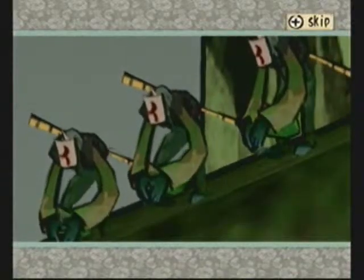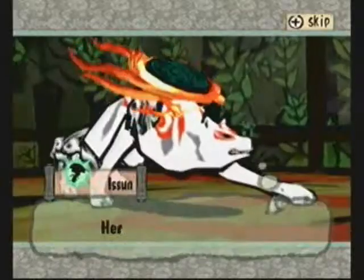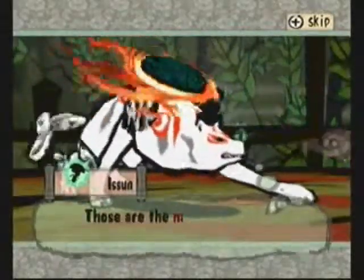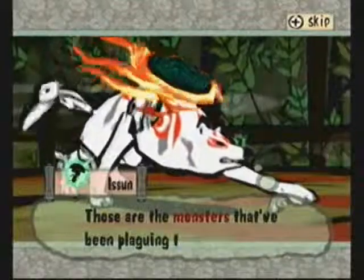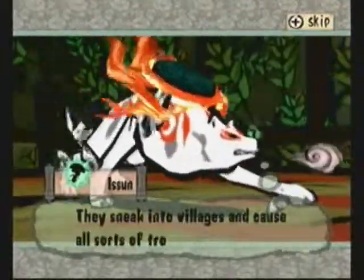But there are certain people, like Issun, who can see that you have all those markings and stuff. Certain people that still believe in gods and all that - they can see you as you are. So if you believe in the gods, you can see them, if you believe enough.